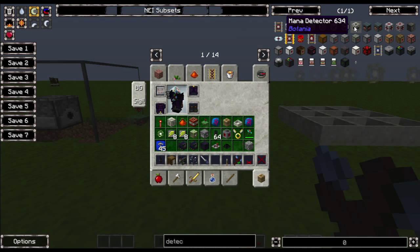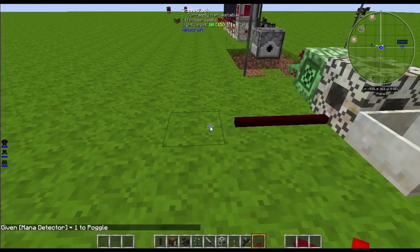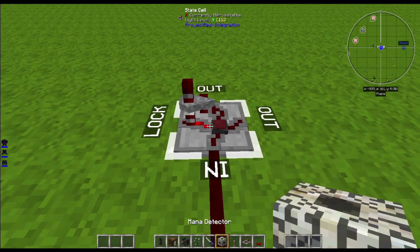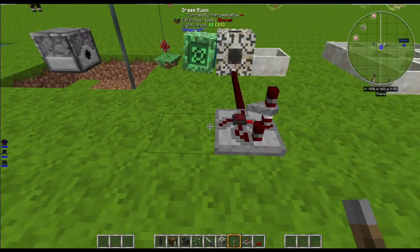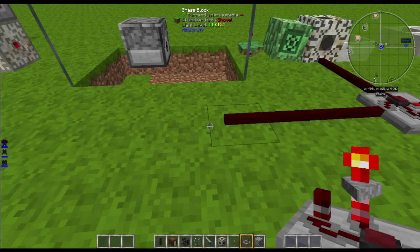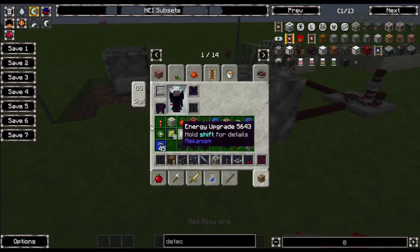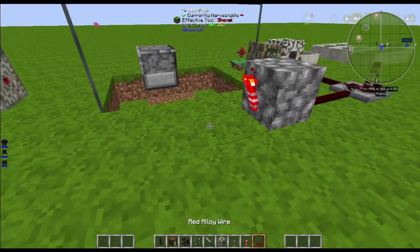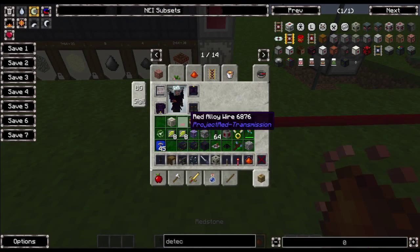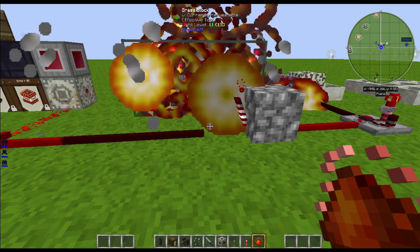Place a mana detector in the middle there. Bring out some red alloy wire from that and stick it into a state cell — right-click with the screwdriver to flip it around and set it to one second. Then bring it out and make a NOT gate. You can use a proper NOT gate or make a rudimentary one like in vanilla redstone — a bit cheaper. Bring that around, and I like to cap it off with vanilla redstone because the red alloy wire can sometimes have a problem. And there you are — it should be complete.